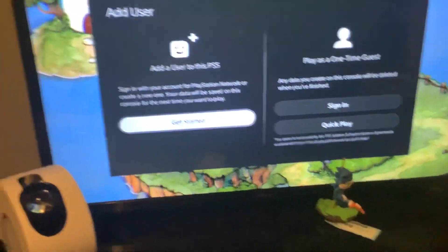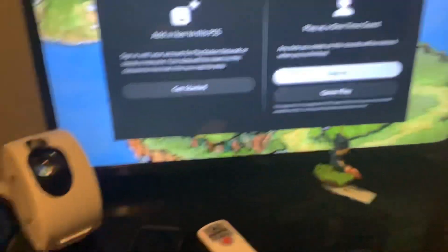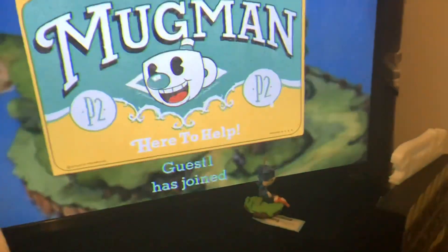Do not add a user and do not log into another account — that would be silly. Just press 'Play as Guest' — don't sign in. Press 'Quick Play' and press X, then boom, you have Mugman. Press any button — circle, triangle, or square.